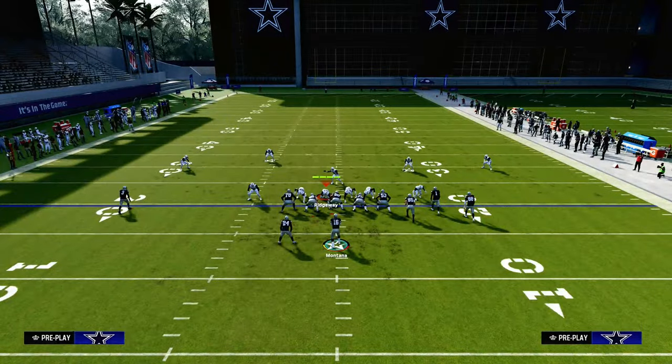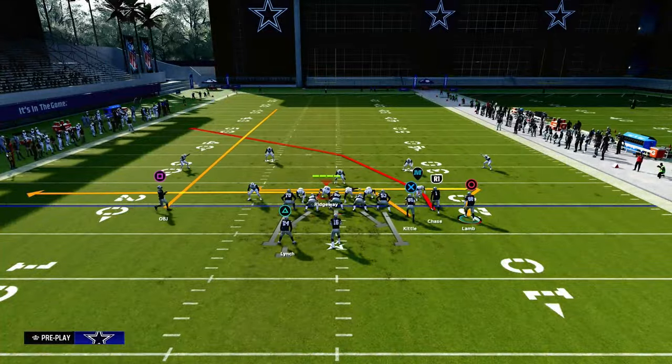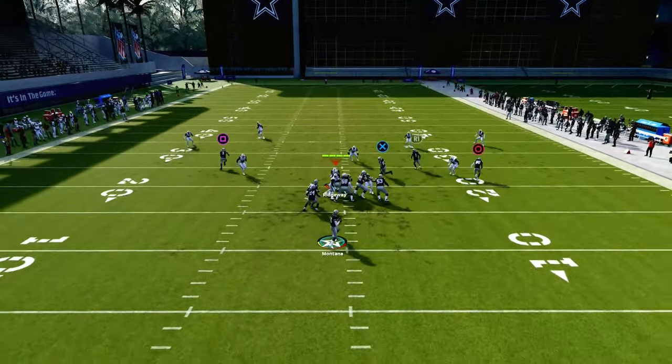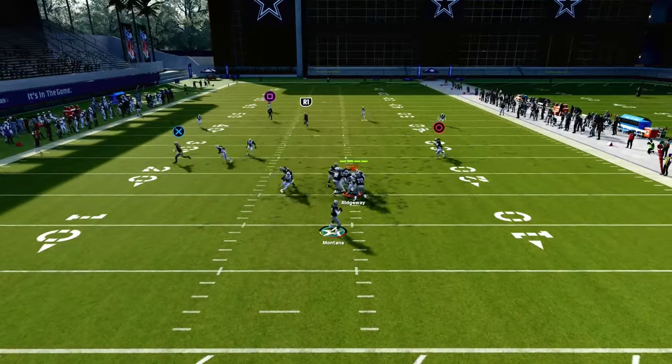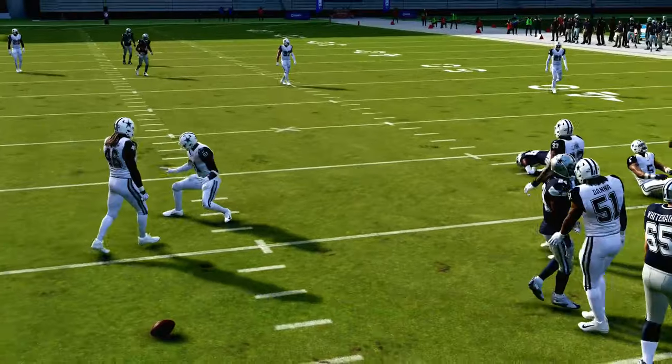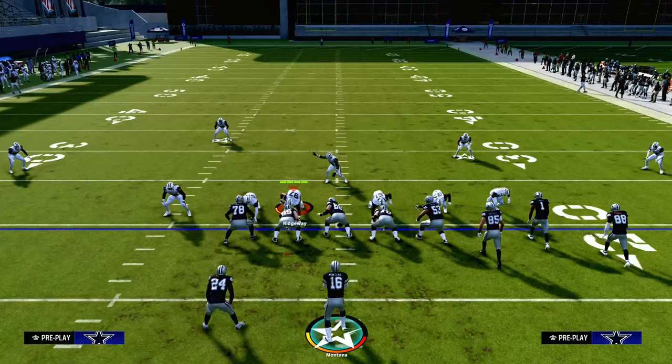The tight end drag route is always going to clear out any yellow zone on the left-hand side of the field and any purple zone. You can see how the yellow zone kind of goes with that at the snap. We actually got a crazy match right there by the quarter flat, and I'll show you how to deal with that as well.